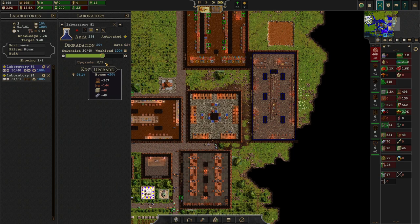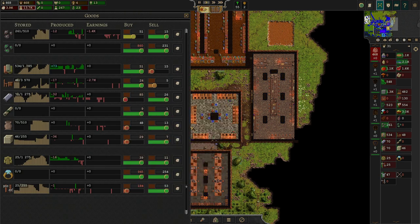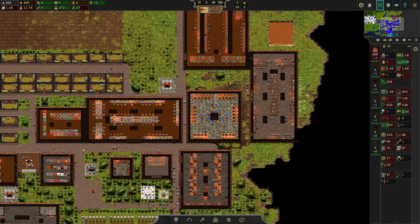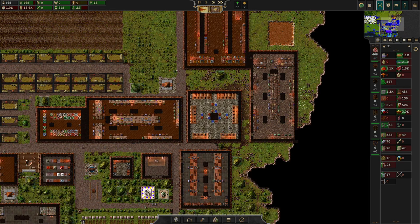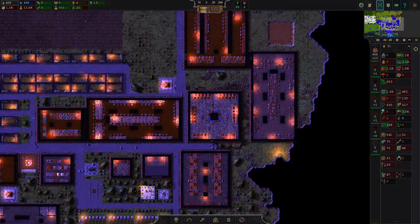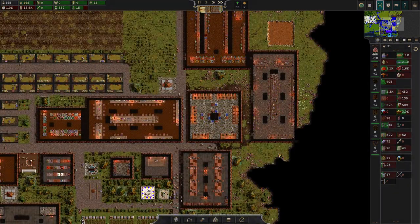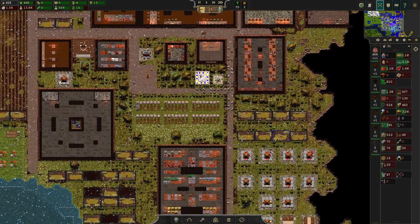We're going to repeat that upgrade procedure immediately, because it's just that good. 144 furniture necessary — I think we can import that quite easily. Playing with your denarii as you see there gives you so much opportunity to boost your progression. Use that tool — it's amazing.